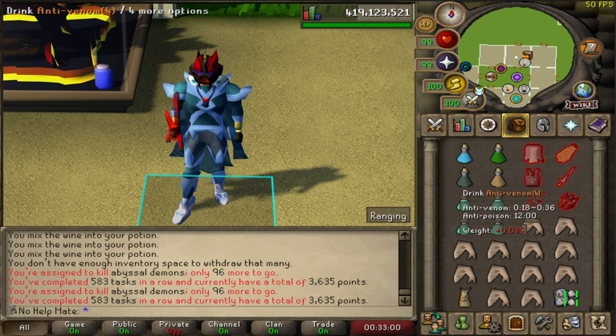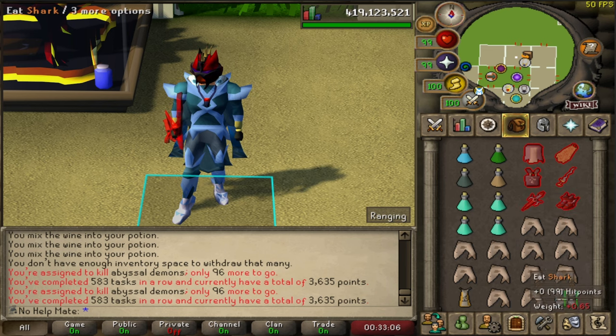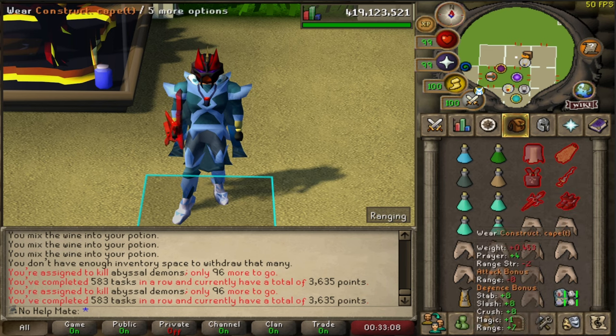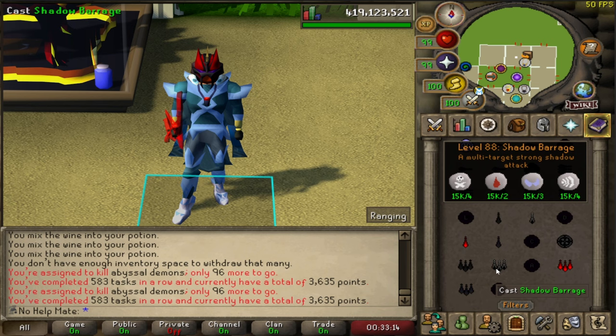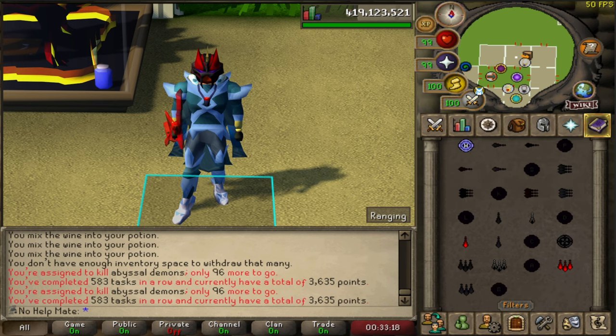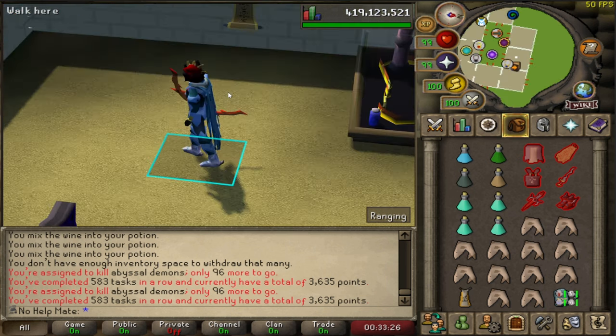For the inventory I've got a Ranging Potion, Super Combat, Anti-Venom, Stamina Potion, four regular Prayer Potions, my melee switch, and I fill the rest with food. I have an escape teleport to get back to my house, and in my rune pouch I have the runes to cast Shadow Barrage — make sure you bring a Shadow spell.